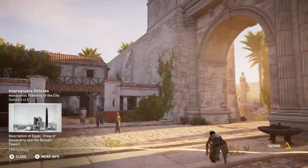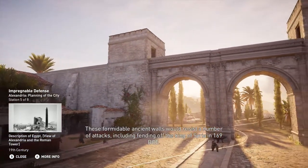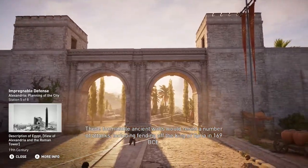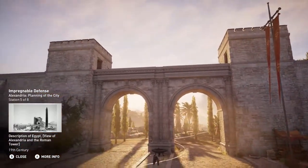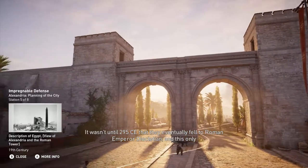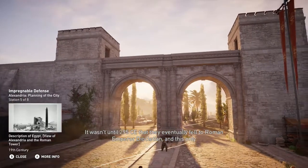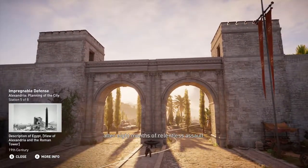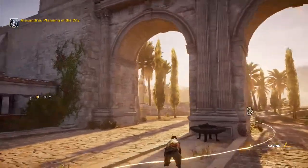These formidable ancient walls would resist a number of attacks, including fending off the king of Syria in 169 BCE. It wasn't until 295 CE that they eventually fell to Roman Emperor Diocletian, and only after 8 months of relentless assault. So, good defense!